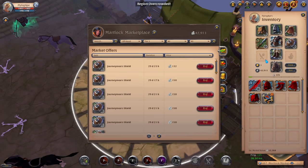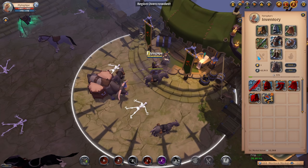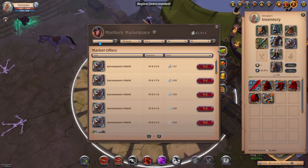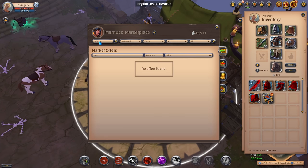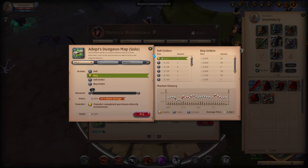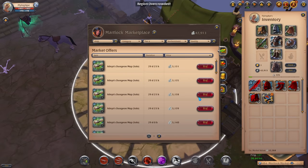We now have two slots remaining: the food slot and the potion slot. Before we buy food and potions, we want to buy a couple of solo dungeon maps. Type in 'map' in the search bar and go for tier 4. Buy about 3 of them — that's enough.